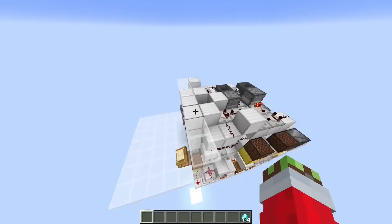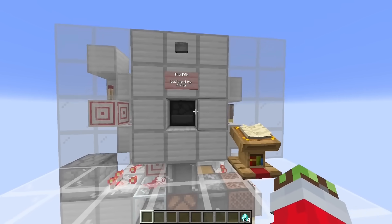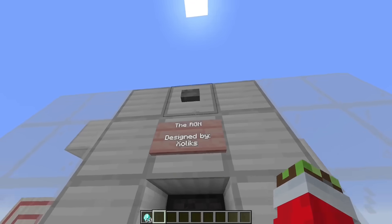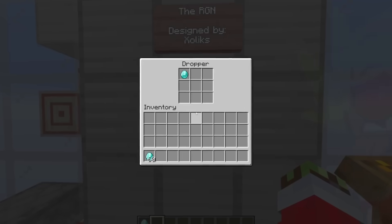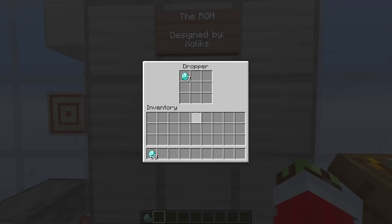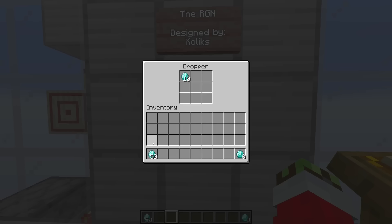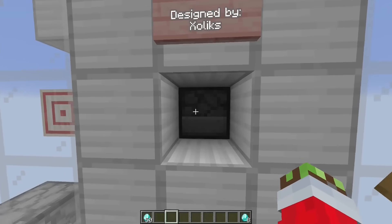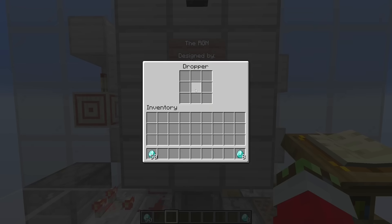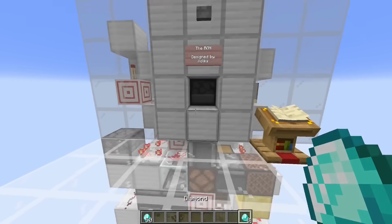This looks all nice and cubed — let's read the instructions. Basically it guesses a number from 1 to 15, and you put that amount of diamonds in the dropper. I put four diamonds in and push the button. Did I guess it right? No way — I actually guessed it right first try! Let's try 10 this time. That was not a good sound, but we guessed it first try and got eight diamonds back.